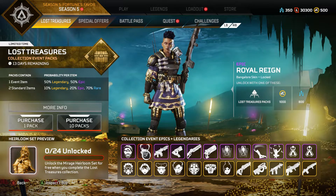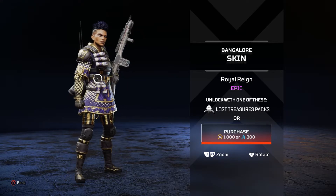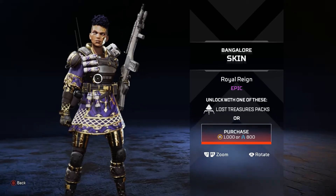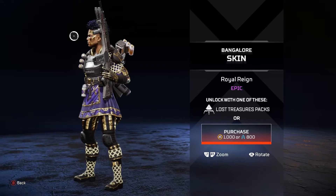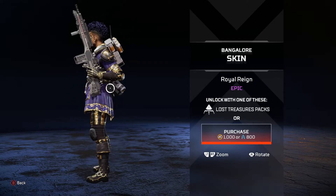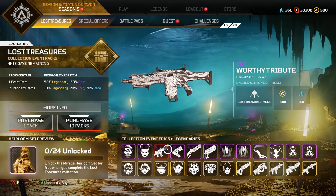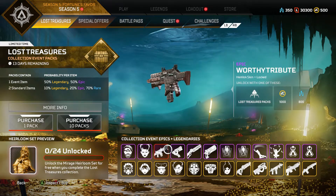Then you got the Bangalore skin — she looks pretty good actually. I do like the lights going around her outfit and the purple and the gold. Yeah, this doesn't look half bad, it looks pretty sick. I do like the Bangalore skin, she looks awesome. That's it for the legends.